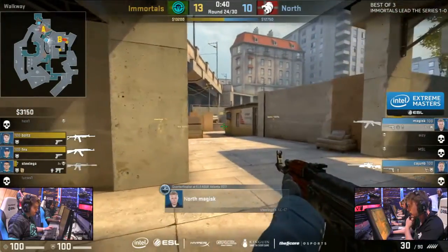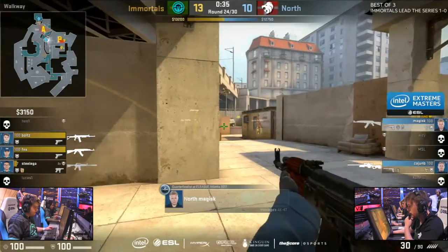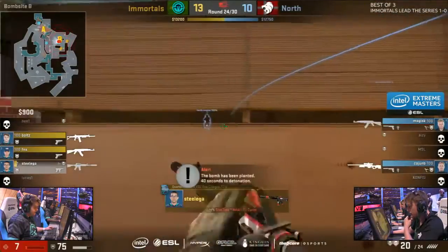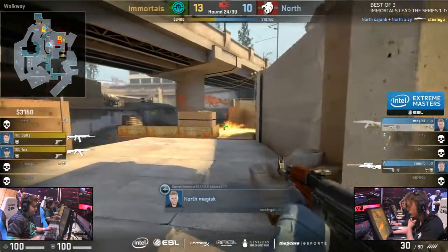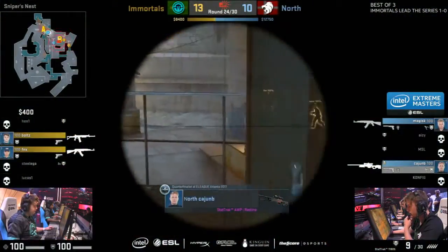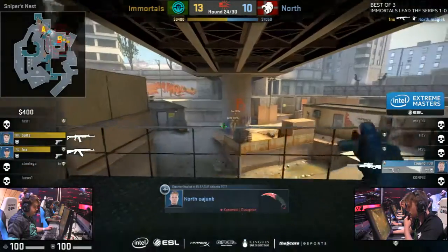Steel cops a nade, takes him down to seven HP — which is significant because he has the bomb as well, which means the other two are setting to protect him. Cause a little bit of confusion if they had to rotate that. He's off the plant — wait, he just got it down. It looked like he got off it but it just goes down. So the two others don't have to move far and can stay in a post plant position. As Cajun sets in the window, and FNX immediately finds Magisk.